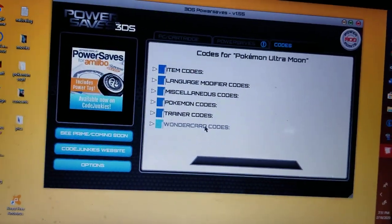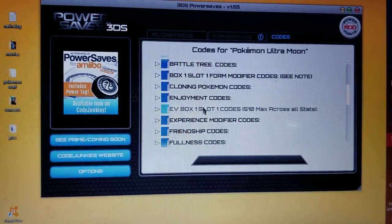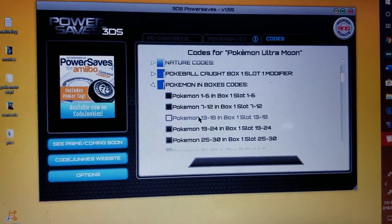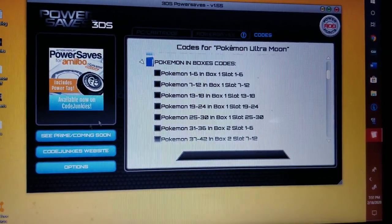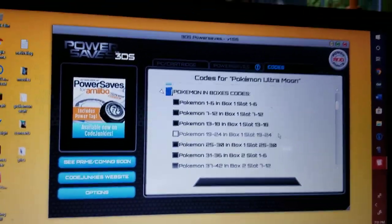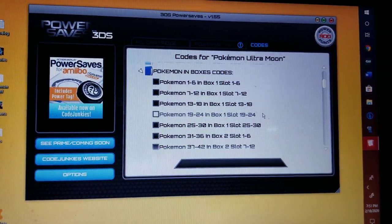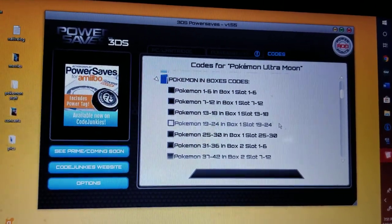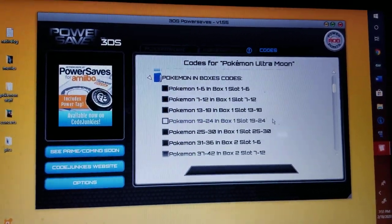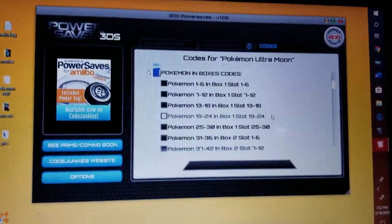Wonder cards are like a lot of the events that you can get through this too. You're just gonna click on Pokémon codes, then Pokémon in boxes codes, and basically it'll put all of these Pokémon in your box. These are the national dex numbers, in whatever box and slot numbers. They're gonna be eggs, and they'll hatch within one step of when you put the eggs in your party. They do this so that you are the original trainer, and they'll always have their hidden ability if they have one. It's basically a way to not hack in the Pokémon — it'll look like you hatched them.